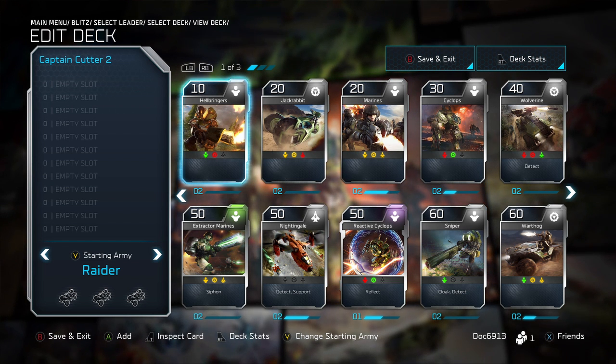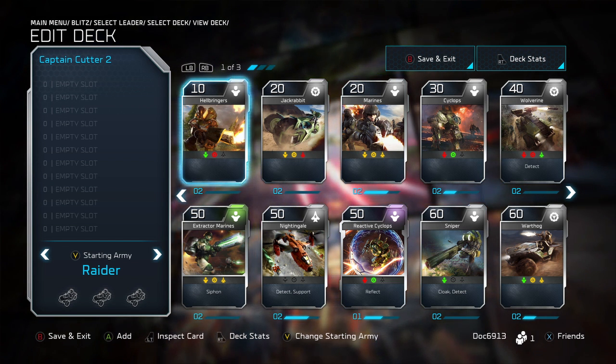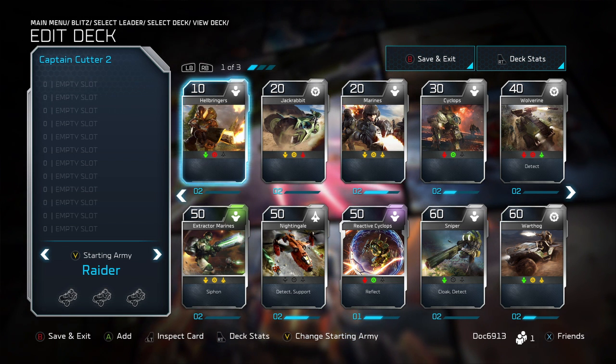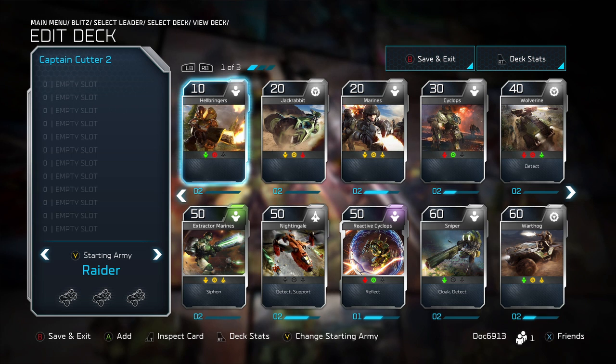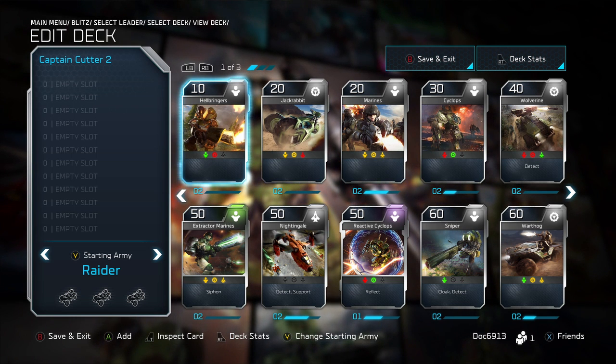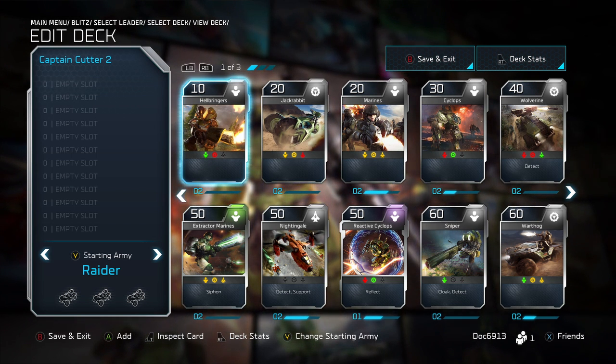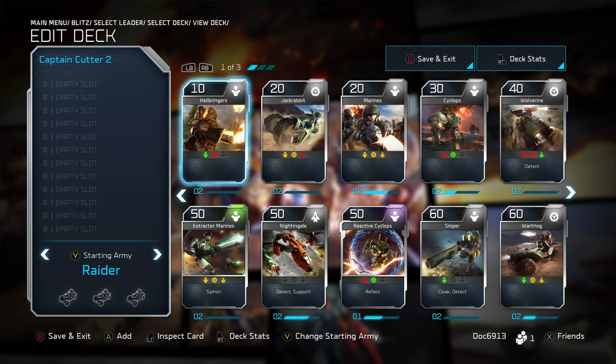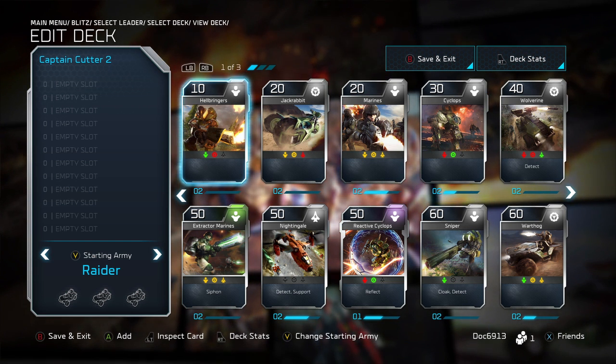A few basic tips: you want a nice even spread of units and energy costs throughout your deck and throughout your 12 slots, and a nice mix of powers — about 10-to-2 units to powers, depending on what cards you have unlocked and what powers you have for each leader.